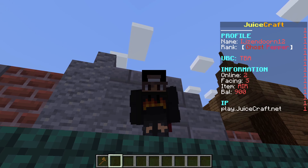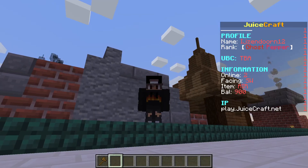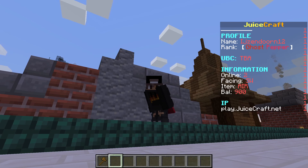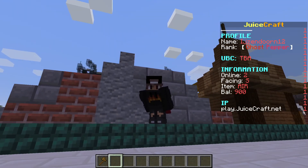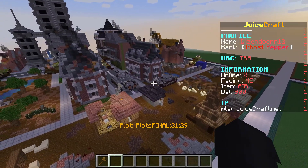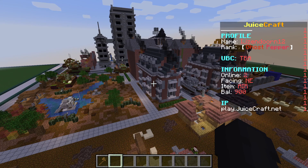Welcome back everyone to a new video. Today I have something special — it's the return of Juice Craft, my favorite series. I got my Ghost Pepper rank, very cool, I'm proud of it. Knight, the head of me, gave me an extra plot because of it. When you get an extra plot, you build something special. I may have gone a bit too crazy with this one, but I'm proud of it — very scubambous, that's the word I'd use.